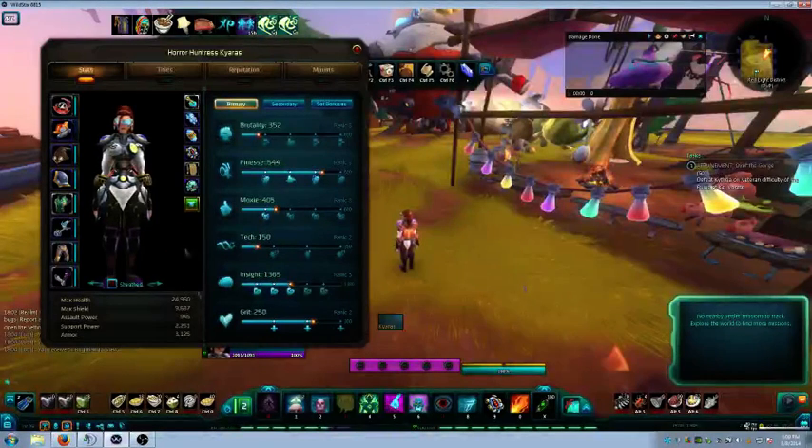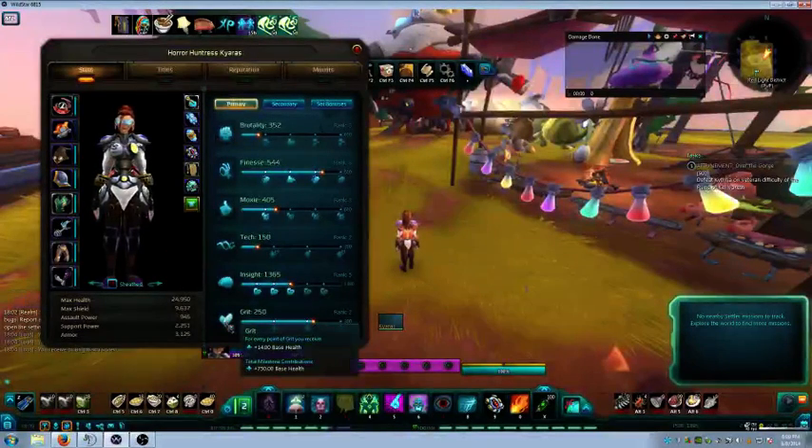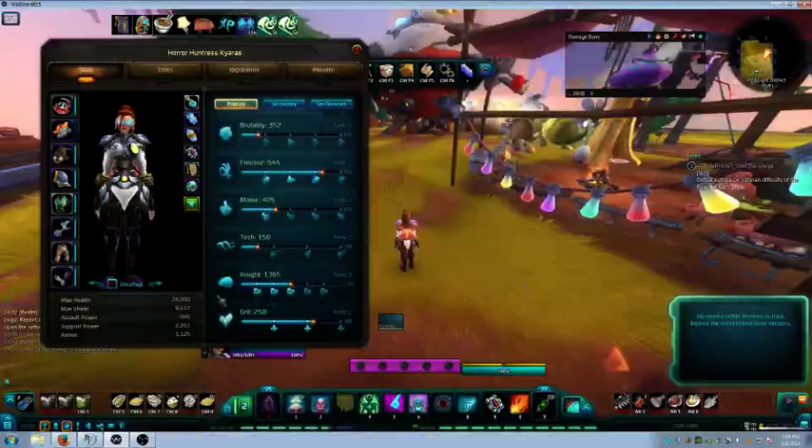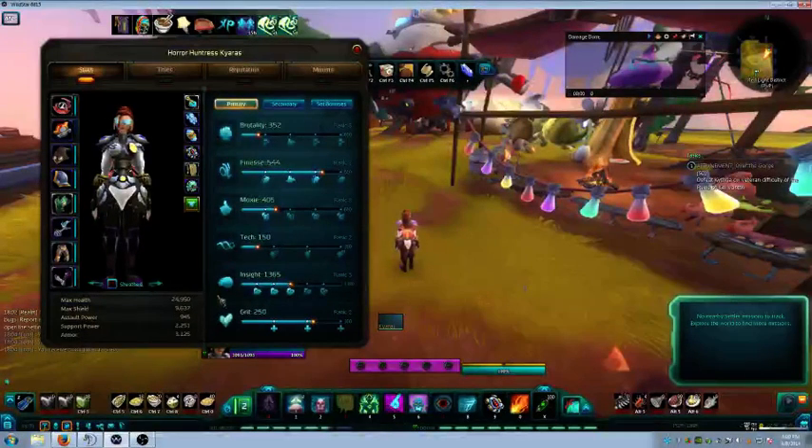I would actually say that Grit would be your next primary stat, because a dead healer doesn't heal. Right now I've got 24,950 health and that's pretty damn low. I might have to take another look at my runes and see if I can bring that health up. Then after Grit, the next one would be Brutality in my opinion.